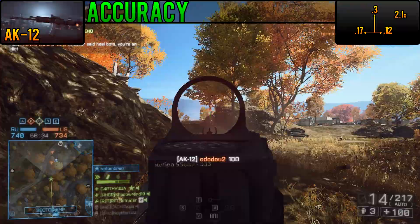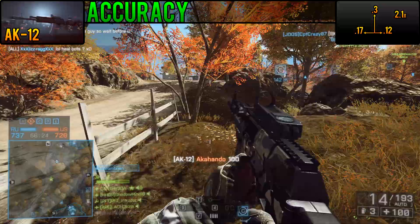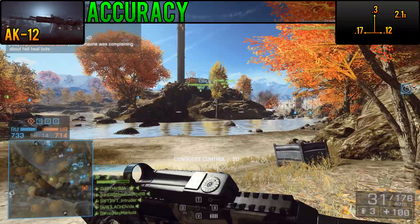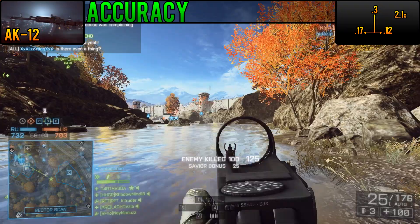Among the assault rifles, the AK-12 has one of the least combined recoils, notably behind the SAR-21 and the AN-94. At .3 up, .17 left, and .12 right, it has some of the least combined side-to-side recoil in the game. Outside of its somewhat high first-shot recoil multiplier of 2.1, the weapon doesn't fight your soldier very much. Particularly with its lower rate of fire at 650 rounds per minute, it's not surprising the AK-12 is one of the first guns you unlock, as it's also one of the most forgiving. I can definitely see the appeal if you're not used to recoil or have a hard time controlling it.